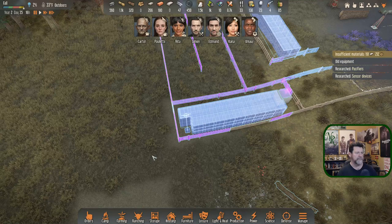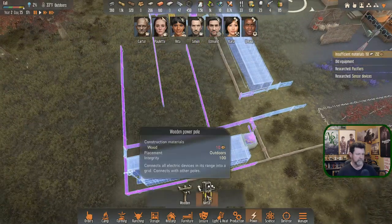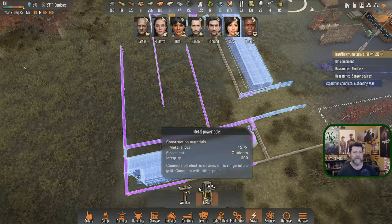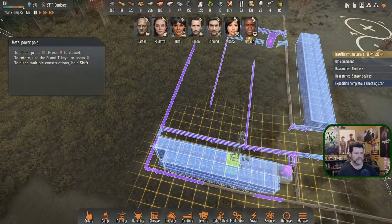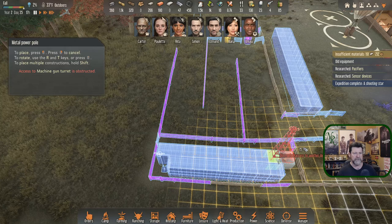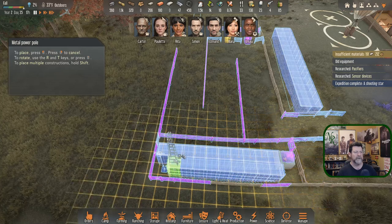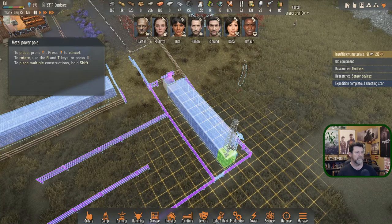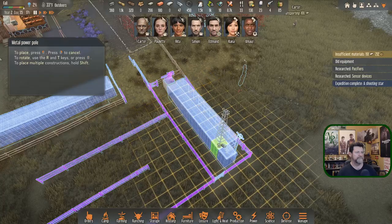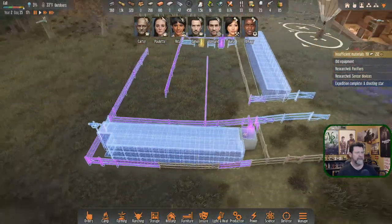Power is a problem — if they take out a power pole, our weapons go down. Metal poles have 300 integrity and cost 15 metal alloys. They'll mount up here but are obstructed from certain positions. I'm not sure exactly where to put this. I'll hold off on that and think about it — it depends on how we're laying these out.